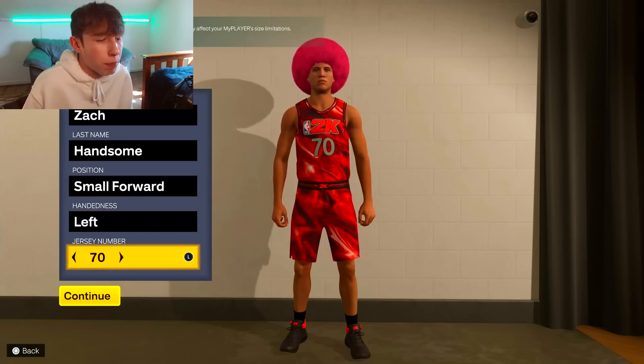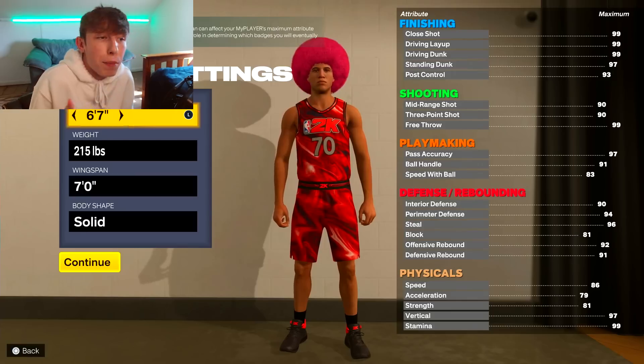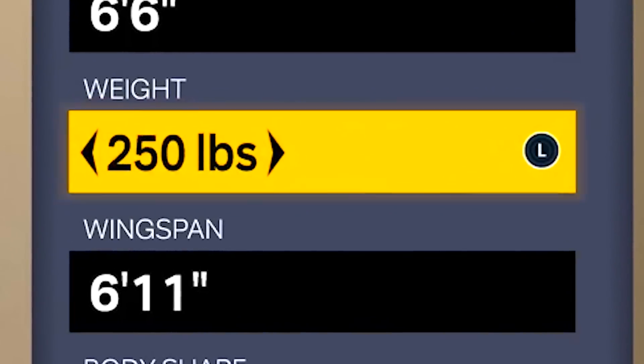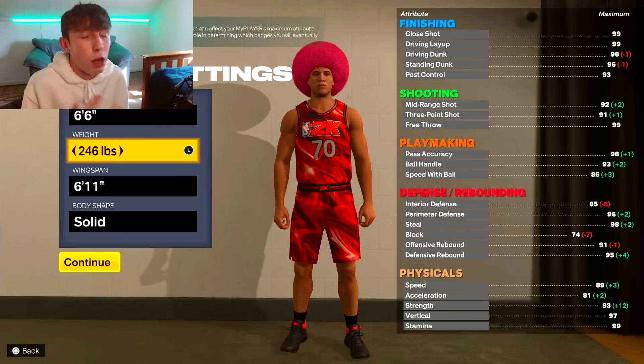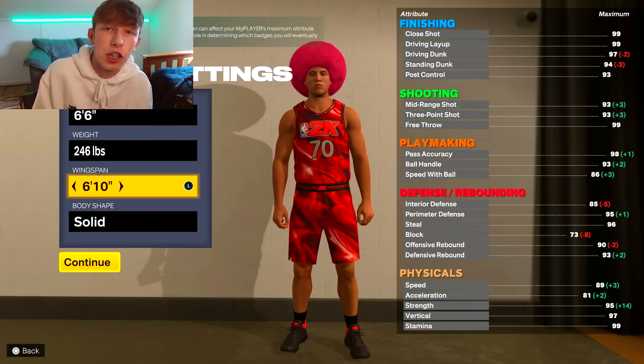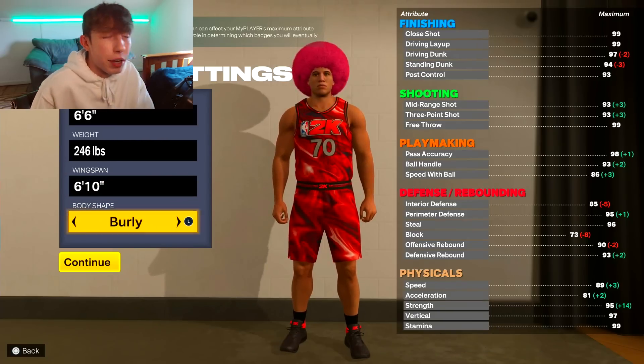Handedness and jersey number are up to you — I like my players left-handed. For the height I'm going to drop this down to six foot six, and we're going almost all the way maxed out to 246 pounds. We actually have to lower our wingspan down by one to get our strength to a 95 so we can unlock the Hall of Fame Bully badge. Body shape I'd go with 'Barely' — it's funny but entirely cosmetic.